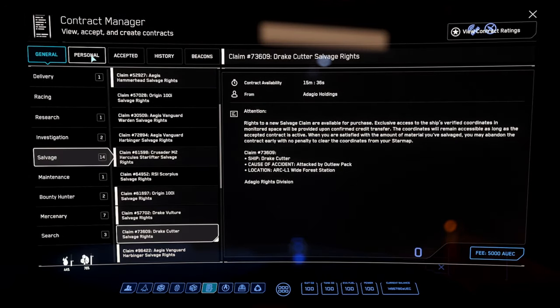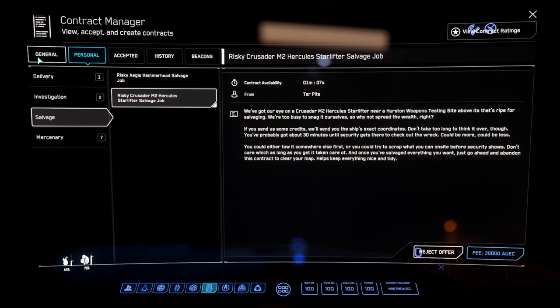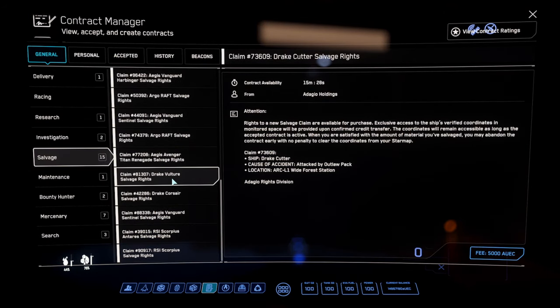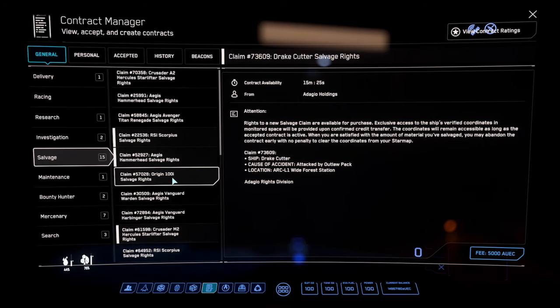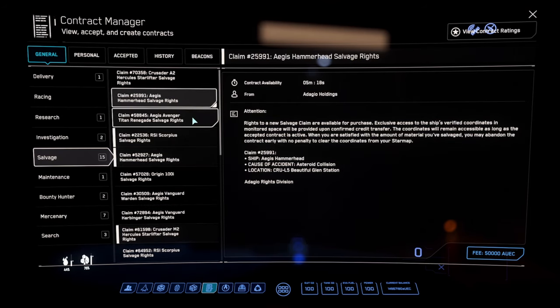The Cleanup mission actually pays you and is free to accept, provided you can complete it before time expires. Salvage missions come in tiers — think of them as small, medium, and large. To unlock the next higher size, you must complete the size before it. At first these missions feel limited, but as you unlock more they quickly populate all across the verse.